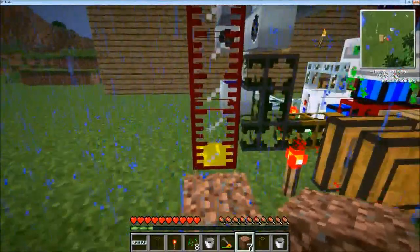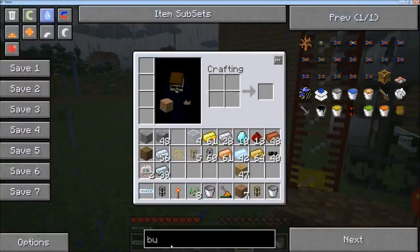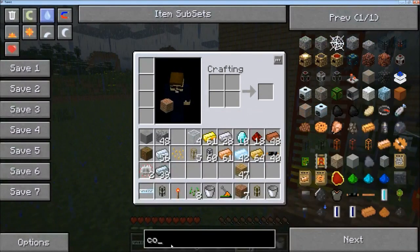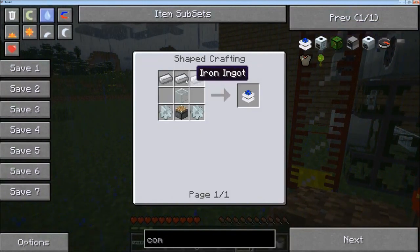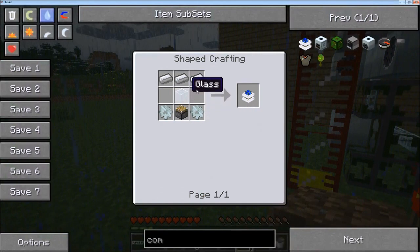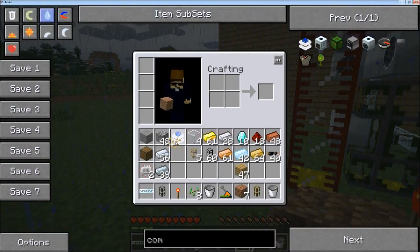What you are going to need is a combustion engine. The combustion engine, you make it like this — you need some iron gears and a piston. So this is how to make it. Let's make one.